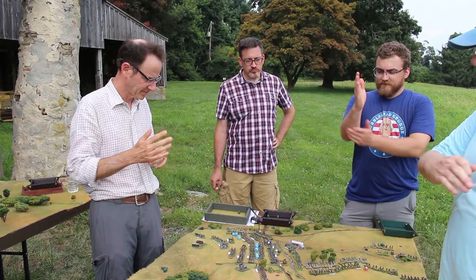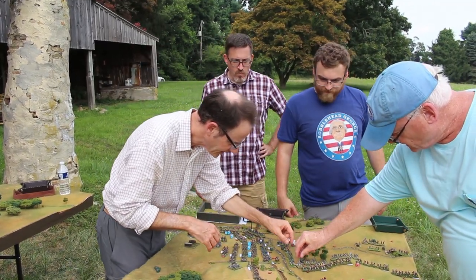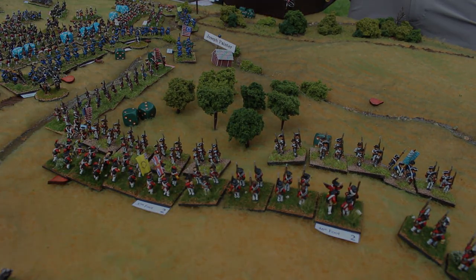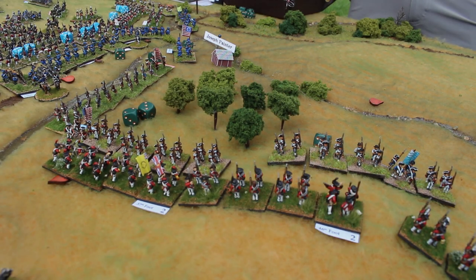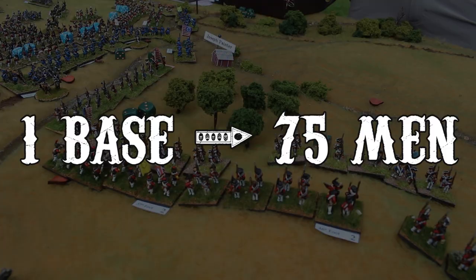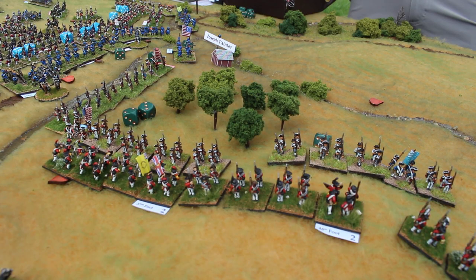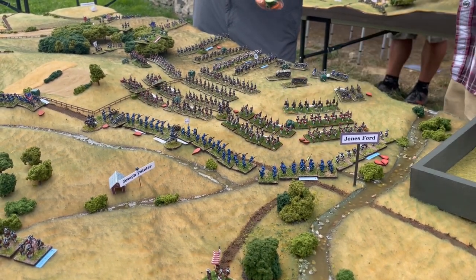Charges are declared and closing fire is resolved. The rules used for today's war game are called Live Free or Die, available at LittleWarsTV.com. When a regiment is charged, the defender can unleash a hasty volley, rolling one six-sided die per base — each base equating to about 75 men. Every roll of five or six inflicts a hit on the enemy, and when a regiment suffers five hits, they remove an entire base as a casualty and take a morale test. Suffice it to say, Sullivan's troops have been taking a lot of morale tests today.